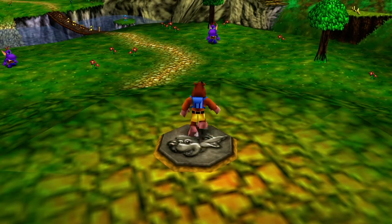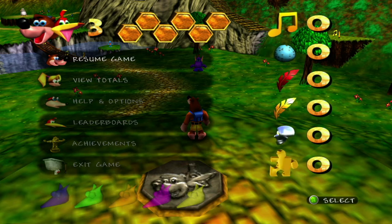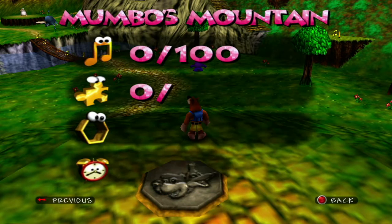Here we are on the first stage. Let me show you the Totals screen, which shows you what you have to collect on each level. There are 100 music notes, 10 jigsaw pieces, and 2 honeycombs. You can collect all of these items the first time you go into a stage. If you want, you can find the moves that Bottles has for you and then immediately collect all the items in an area before moving on to the next one.